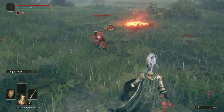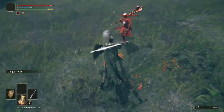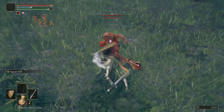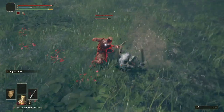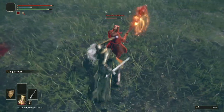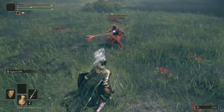He has this huge flaming mace, so you want to avoid the ground that he sets ablaze. Really all you're doing is getting in a whack or two and then rolling away to the side, working your way to his back, then pulling away.